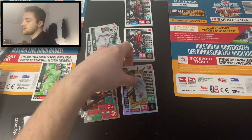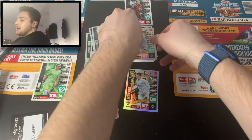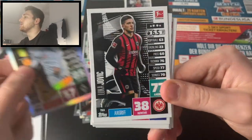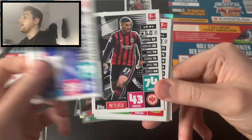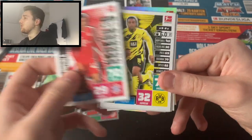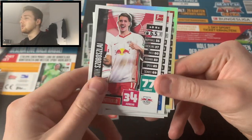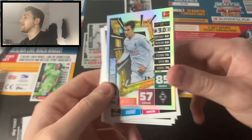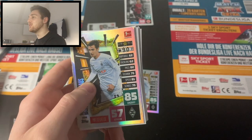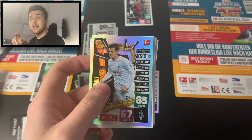So guys, we got ourselves a Florian Neuhaus limited edition card as well as fantastic new young talents and Bundesliga new signings such as Jovic, Hopper, Barkok, Fosu-Mensah, Musiala, young hotshot Moukoko, Kolasinac, Szoboszlai, and Ngankam. If you've enjoyed this video please smash the like button, comment down below, and subscribe to the channel if you're new. Until next time, see you on some future openings — goodbye!